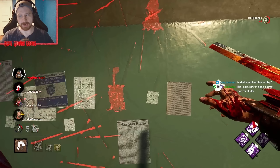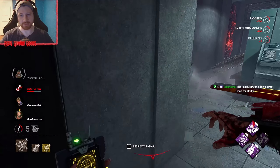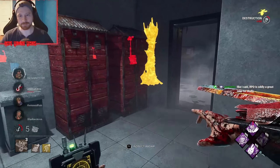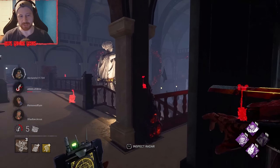Let's get her to a nearby hook. Is Skull Merchant fun to play? I think so — she's a slower-paced killer though. Look at this gen, by the way — just completely gutted. I bet the upstairs gen is completely gutted by now. RPD is oddly a great map for Scully, as long as they're not holding forward to the other side.